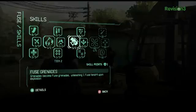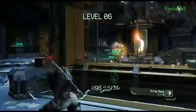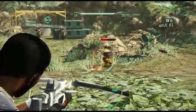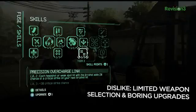All of the Fuse weapons are upgradeable with skill points granted whenever a character levels up, and experience is doled out for every enemy killed, with bonuses being awarded for creative teamwork. Some of the weapon upgrades are pretty cool, like Jacob being able to detonate his arc shot bolts, though there are a lot of boring ones too, like giving you a 2% higher chance of a critical hit. Not very exciting.